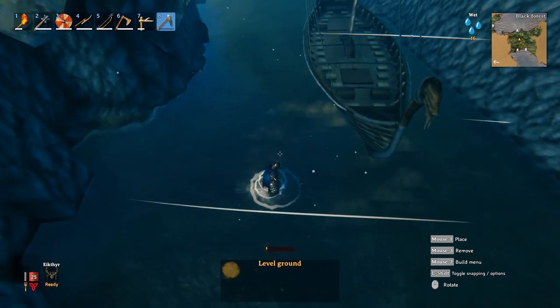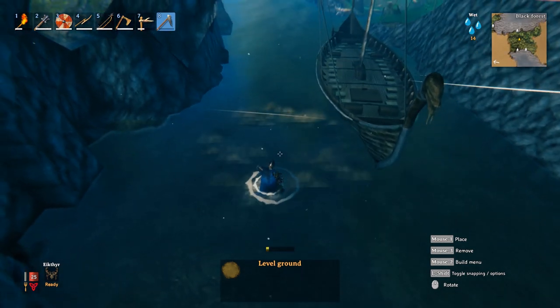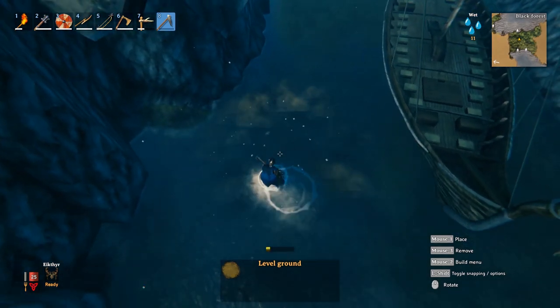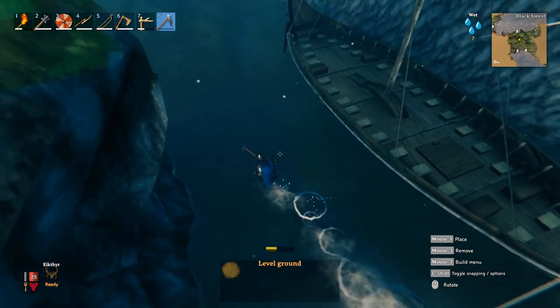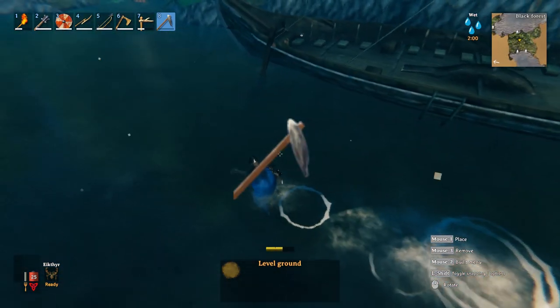Since our longship needs a slightly deeper area to be able to move, we're gonna go with this rule: if you can run in the water, then it's not deep enough for the longship. So use the hoe to lower the ground level.